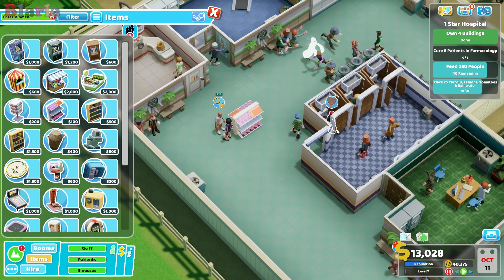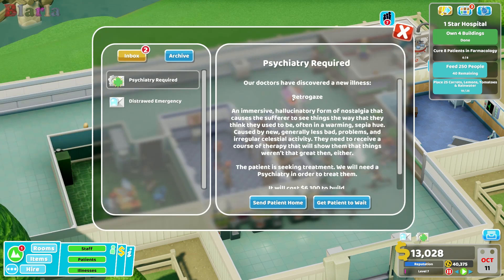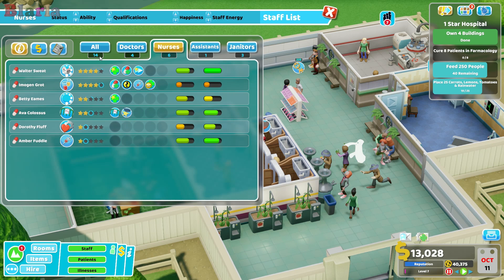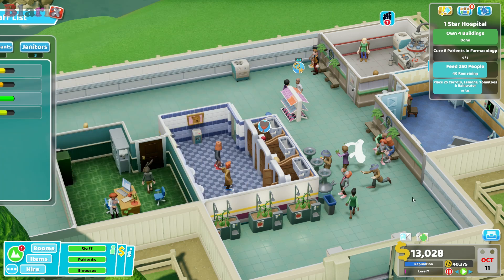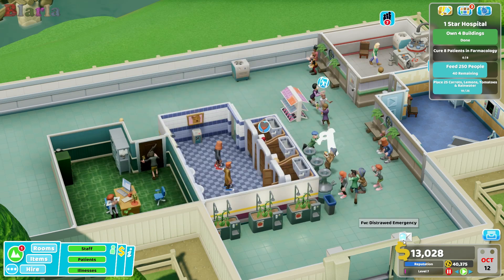We need some form of entertainment - something cheap. Let's go with the magazine racks. Psychiatry is a good treatment to be getting into. 'Retro Gaze' - it just comes down to the doctor, and we don't actually have a doctor trained in it, so I'm going to have to reject it unfortunately. That's a bit of a shame.